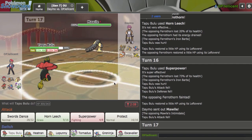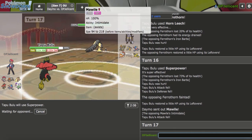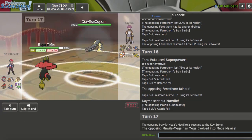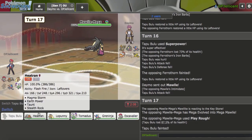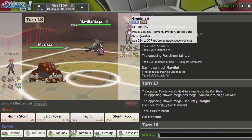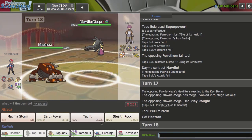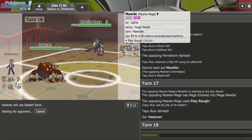What else is Tapu Bulu doing for me? I can still beat the Greninja, I'm just going to stay in. I don't think I need this paralyzed Bulu. I don't want them to win with Swords Dance and then I just lose to a Magma Storm miss. I don't care about paralysis, that's okay. What I'll do here is just go Heatran — I think it's time to get up Rocks and start chipping things down for Greninja. I just need to start spamming Ice Beam.